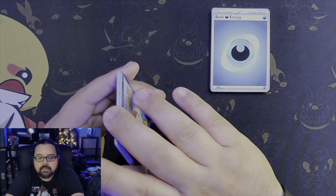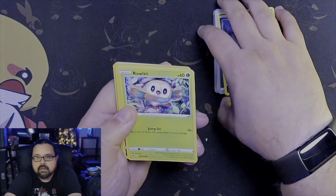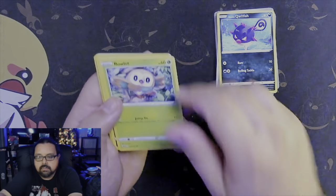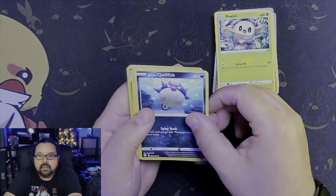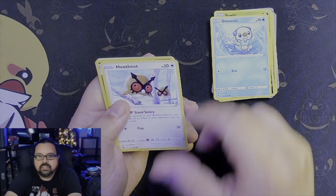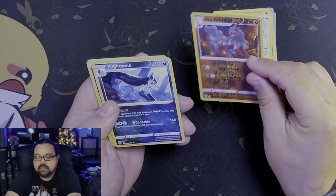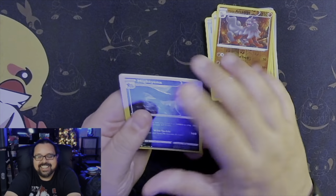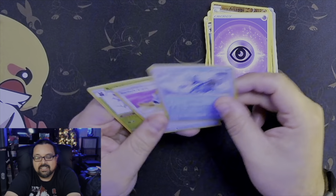I gotta put together my Obsidian Flames binder — I have Clodsire and a few others, I think I have Liquid, but I don't have a lot of those. What's this stuff on my mat? Drowlet, Clodsire, Oshawott — that was my first shiny ever, Oshawott, in Legends Arceus. Hoot-Hoot, that was awesome. Oh, I didn't do the pack trick — I messed up. I was still in the Scarlet Violet mindset. Mightyena, Golduck, Switch card, and Kricketot.